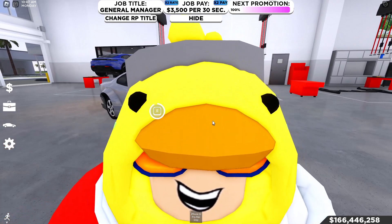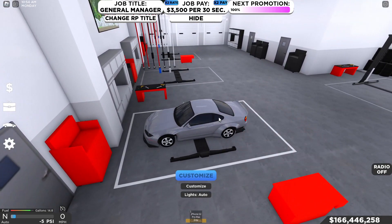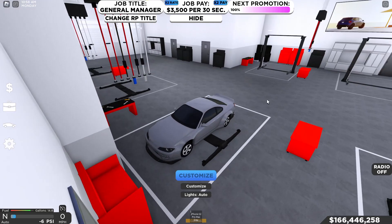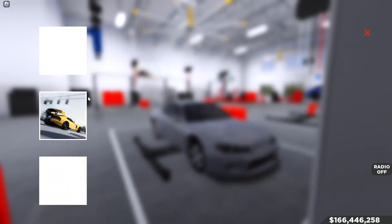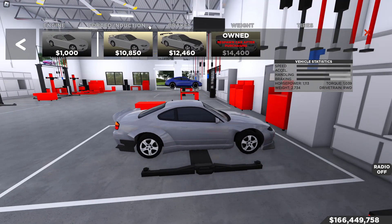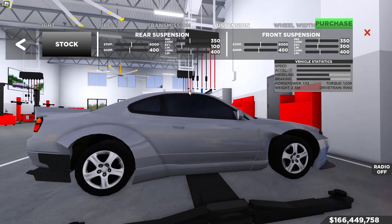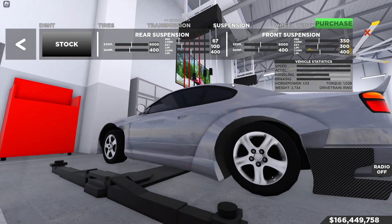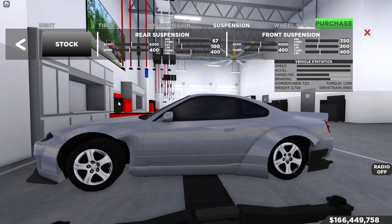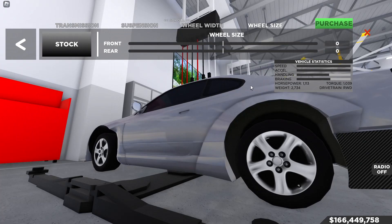If you've seen everything you need, feel free to leave — but I do have tuning guides for both of these cars on my channel. The S15 and S2000 both go pretty quick, and the S2000 goes incredibly fast. Now let's get into the performance tab and start customizing the S15. We'll head to suspension first to lower it — this thing definitely needs to be lowered.